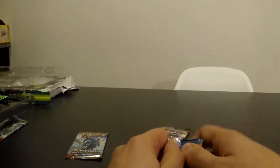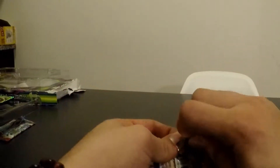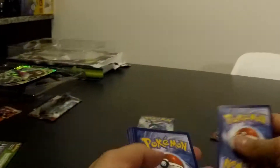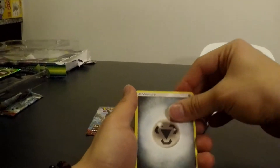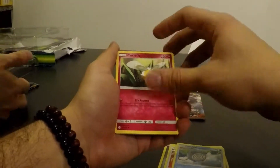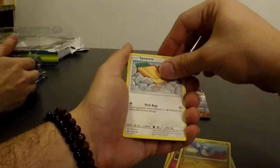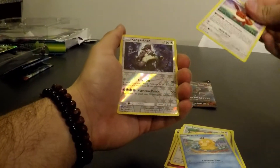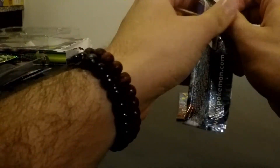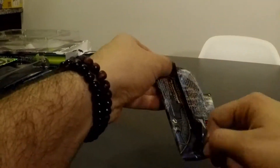We're going to hop right in without further ado. Let's hope this luck continues, let's hope for something else. Ignore the dishwasher if you can hear that — we've got some dishes that need to be taken care of. We got rid of our code card, a little Cutiefly up there. We got the four. We got the Steel Energy, a Araquanid, a Nest Ball, a Poliwhirl, a Cutiefly, a Dratini, a Spiro, a Psyduck, an Eevee, a reverse holo Kangaskhan, and a regular rare Palossand. It's all good.